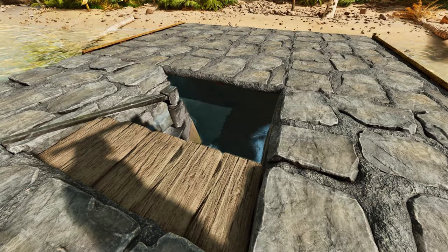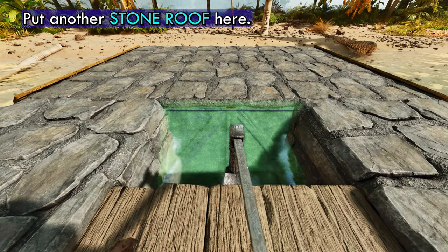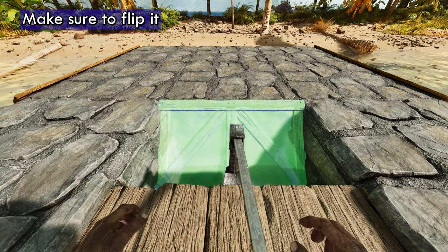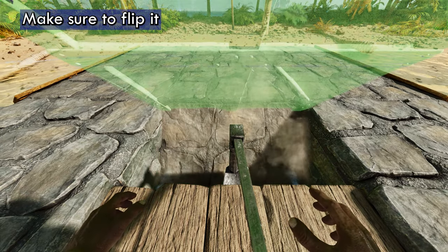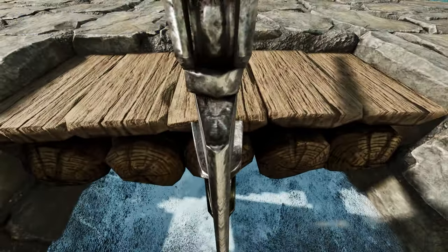Now you want to fix this hole right where the steering wheel is at so you don't fall in. You're just going to put another stone roof here. This time we're going to flip it this way. You can't fall in now.